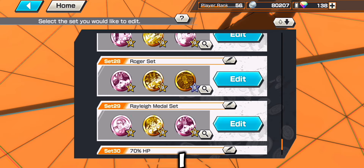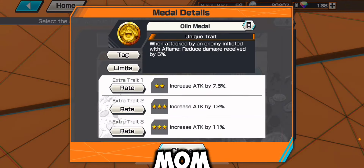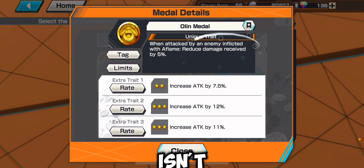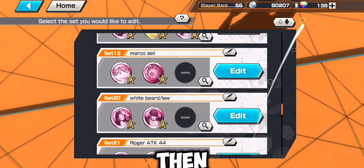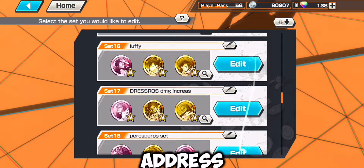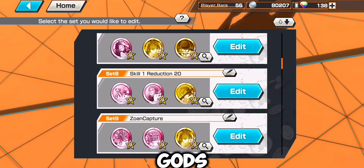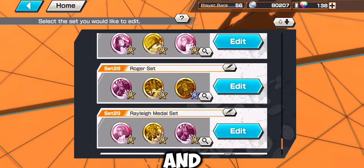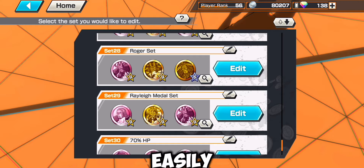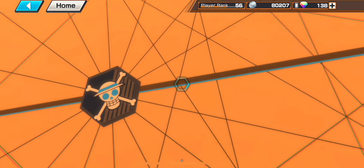This Big Mom metal isn't that great because the unique traits are very specific. If you don't want a specific trait, you should probably use a Dress Rosa metal — if you just stay in the treasure zone, you'll be strong and not easily die.